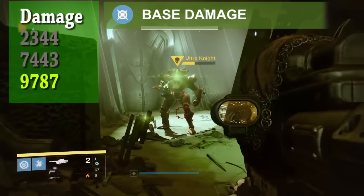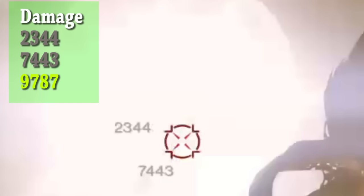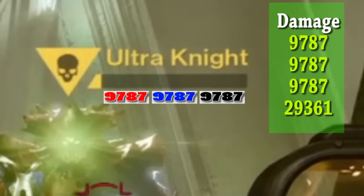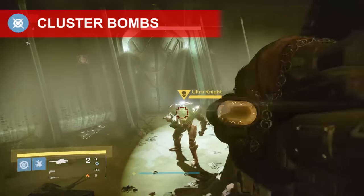I shot my rocket two more times to confirm accuracy and all rockets hit for 9,787. I'm assuming that this knight has about 30,000 hit points. If you add all three rockets together you get a damage output of 29,361, and he's almost dead — so let's say he has about 650 health left. Now let's try this same test with cluster bombs.